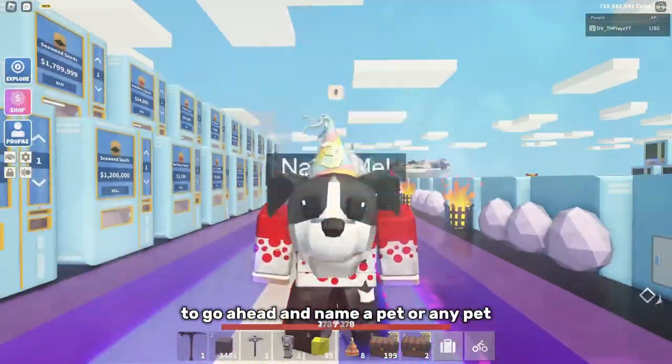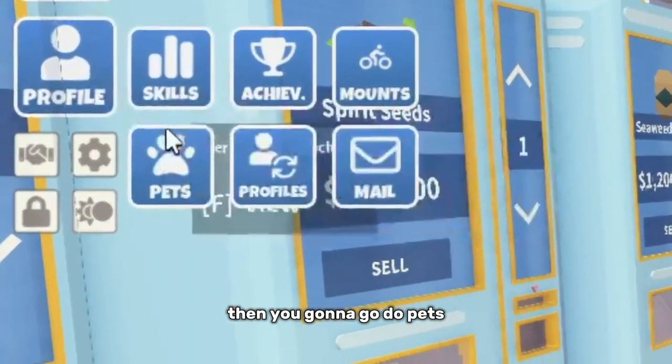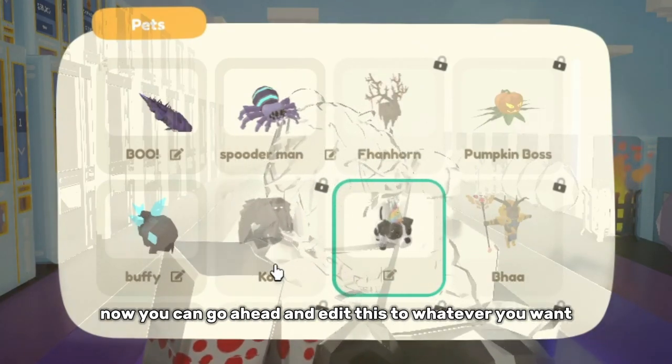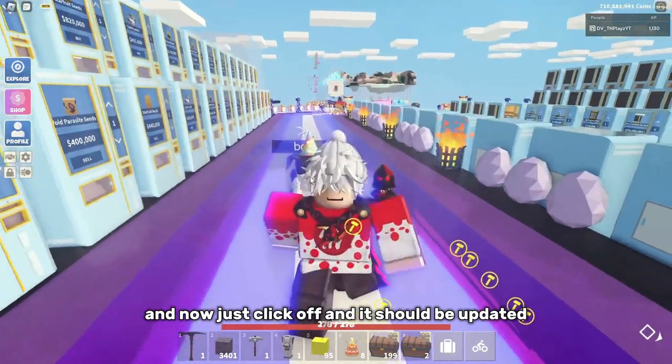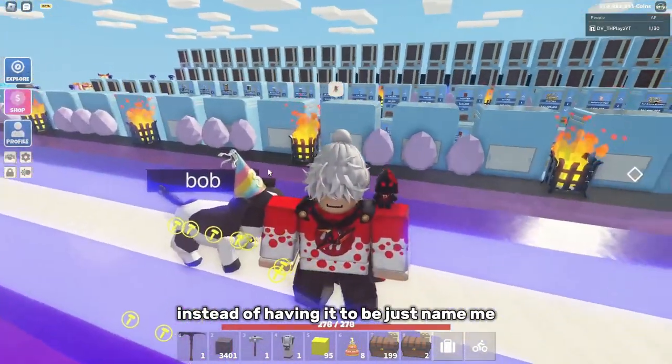So what you're going to need to do to go ahead and name a pet, or any pet, is you're going to head over to Profile, then go to Pets, then go ahead and click on 'Name Me.' Now you can go ahead and edit this to whatever you want, then just click off and it should be updated. Now you have a name above it instead of it just saying 'Name Me.'